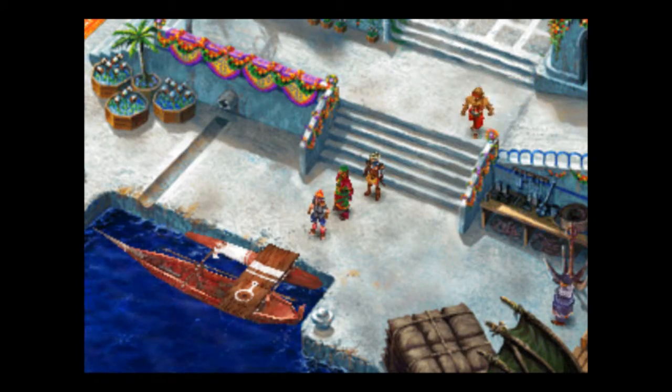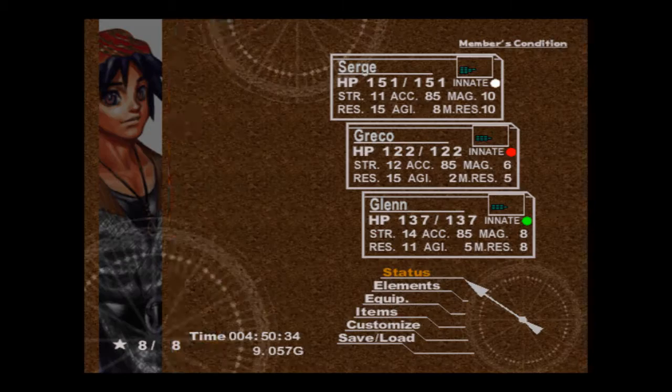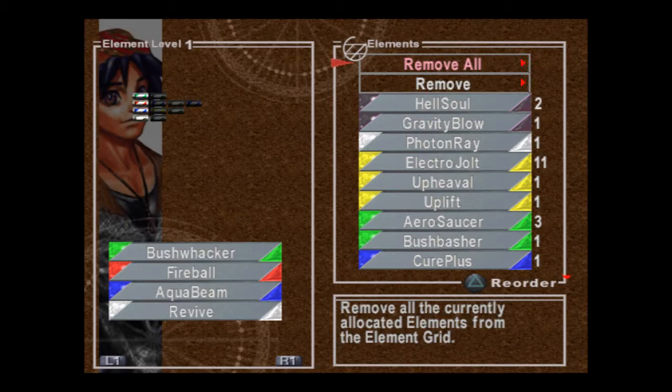Welcome back ladies and gentlemen. I have equipped everybody with elements of some kind or another. Let us look at them real quick. I also found out that there are more elements on sale in the store, so I bought some. Let's look at what we have here.